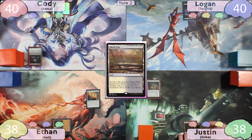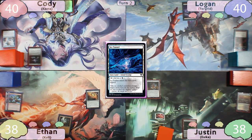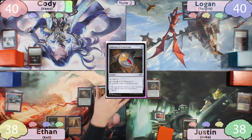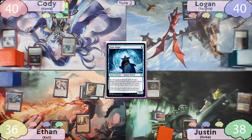Justin plays his Marshflats, triggering Altar of the Brood, and everyone else mills one. He then fetches, eventually finds an Ice Tunnel, and everybody mills one card. Ethan starts his turn with a Great Furnace, then casts Talisman of Conviction, taking two to Ancient Tomb, and finishes his turn with a Runaway Steamkin. Cody plays a Snow-Covered Island for turn and then casts Frost Augur, then passes to Logan.